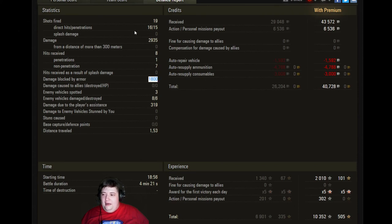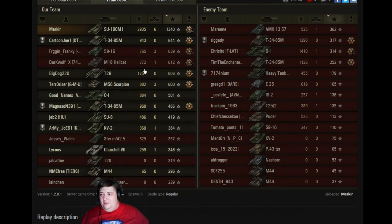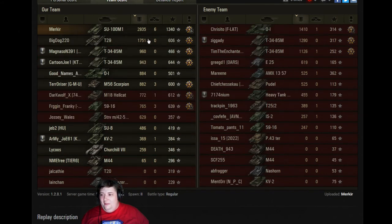Well done — 1,800 damage blocked. That's awesome. And like no one else on his team contributed. The T29 did over 1,000 damage — he deserves some props. Everyone else on the team just kind of sat around base, because how else do you end up doing only 65 damage on an artillery? This guy got one kill and then stopped playing — it's just pathetic.